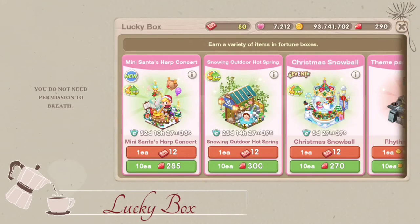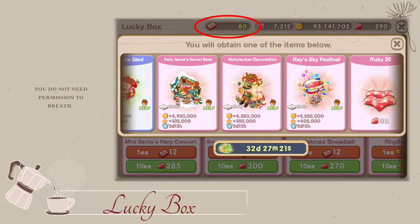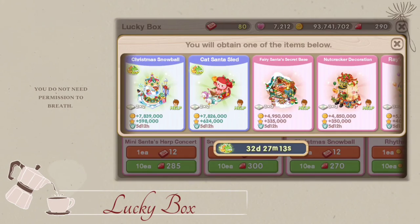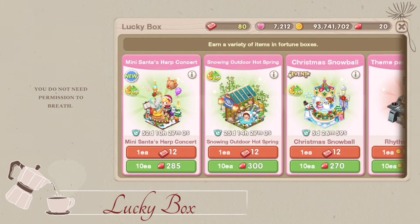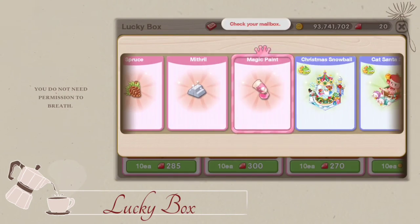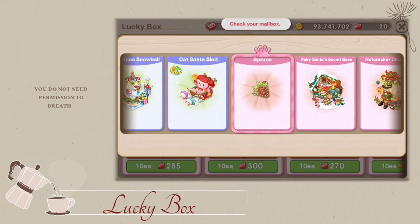You can also get free rubies in the lucky box. The game gives you a lot of red tickets — red tickets give you a free chance to draw in the lucky box. One of the rewards is 30 rubies. So if you happen to have a lot of red tickets and you get a lot of rubies, then that's awesome.